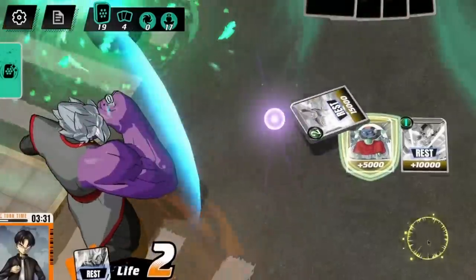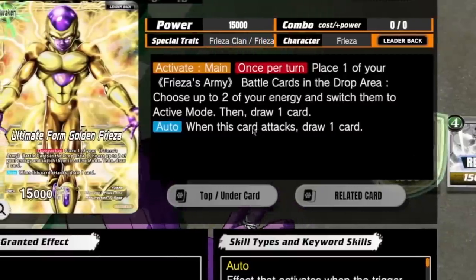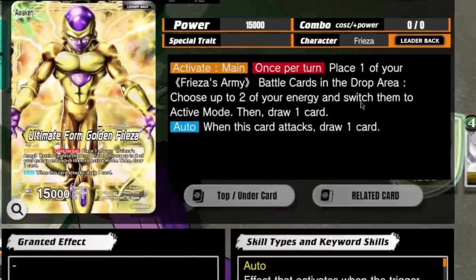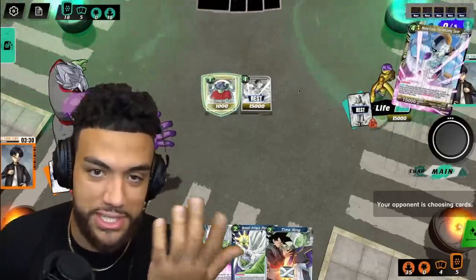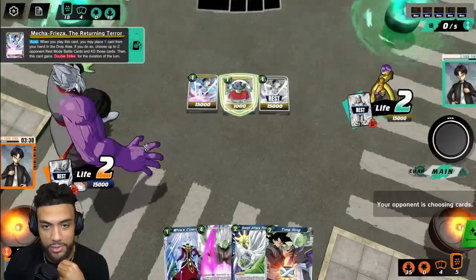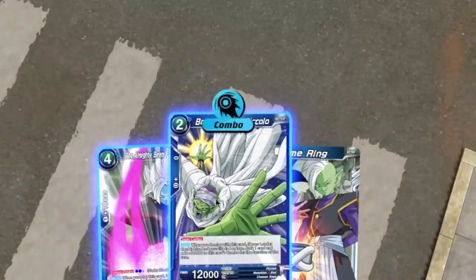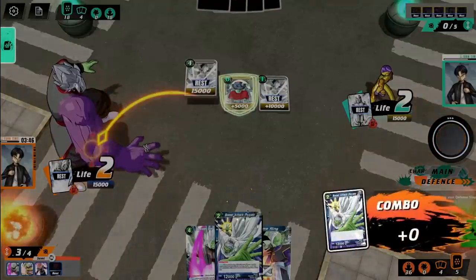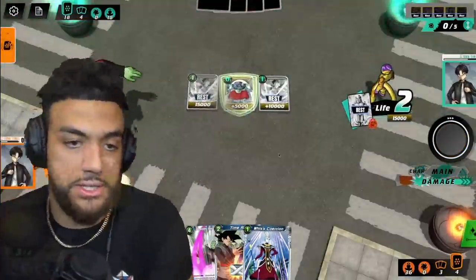I'll be damned if a pool beats me. He just gets rid of one of his Frieza's army people to gain energy. He has double strike so I have to stop both of these attacks. As much as I wanted to save this card, I'm going to have to go ahead and use it. Barely survived that turn, man.